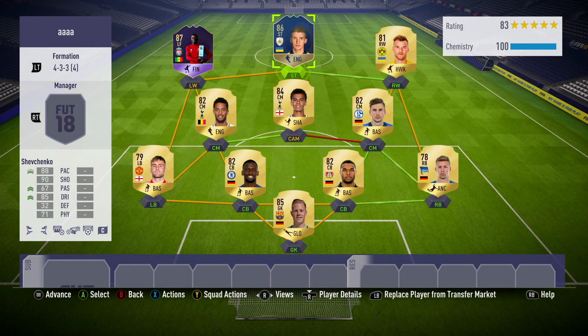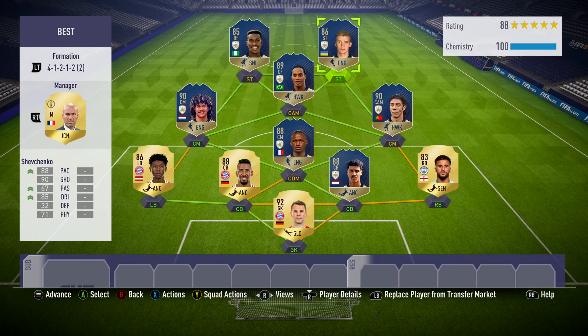Moving on into a couple of different squad options for you guys to use this player in. The first one is a nice mix between the Bundesliga and the Premier League. We have fellow Ukrainian Yarmolenko on the right hand side and then just a nice strong team around them too. And then this is the squad that I actually used him in — more suited for a decent-looking icon in nearly what is a full icon team, featuring the likes of Hulet and Ronaldinho.